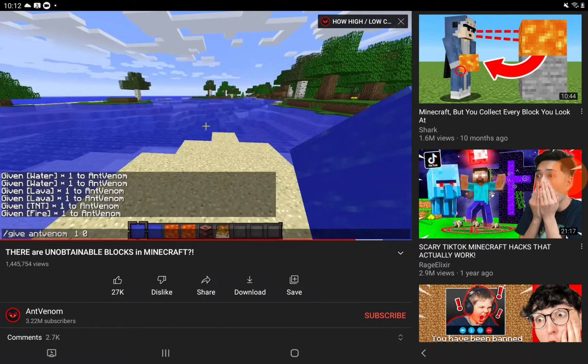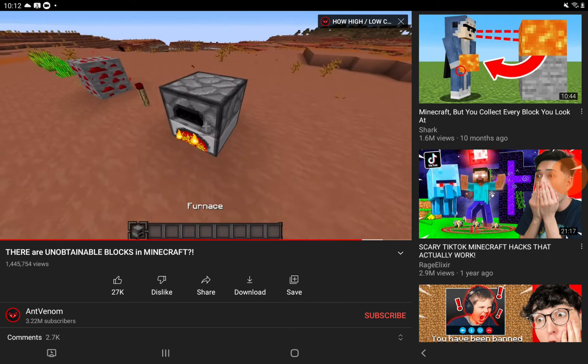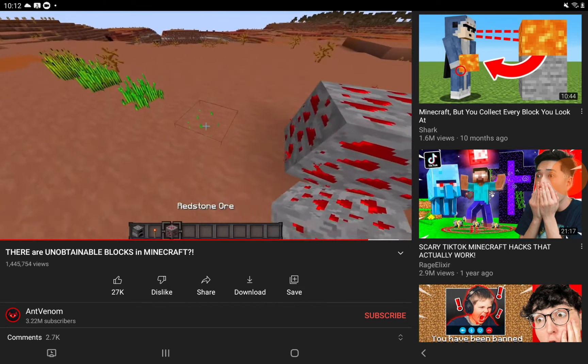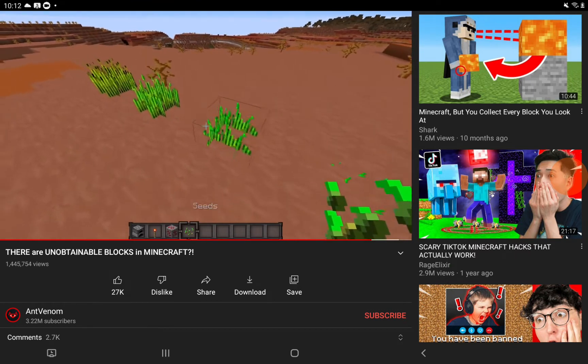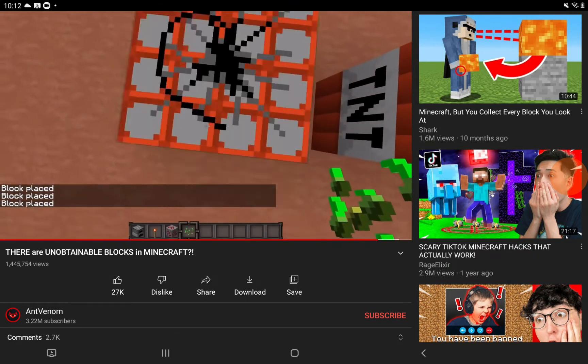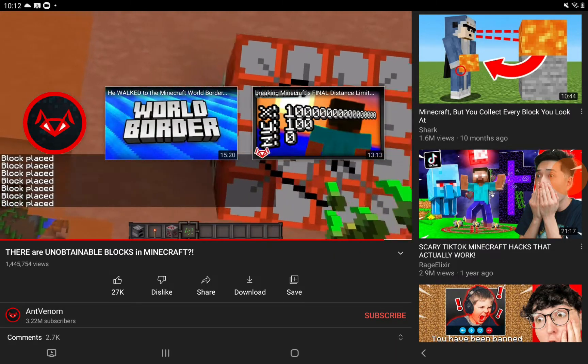Some smaller items that can't be held in your inventory anymore are lit furnaces, unlit redstone torches, glowing redstone ore blocks, and the planted block variants of food. If there's any items that you guys know about that I didn't mention, feel free to leave a comment in the comment section down below.